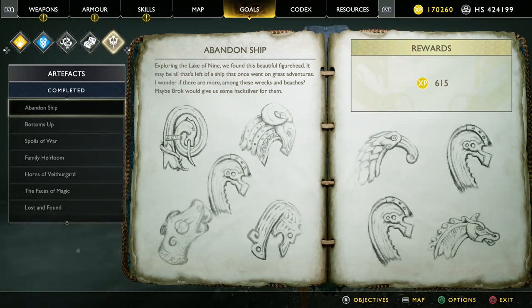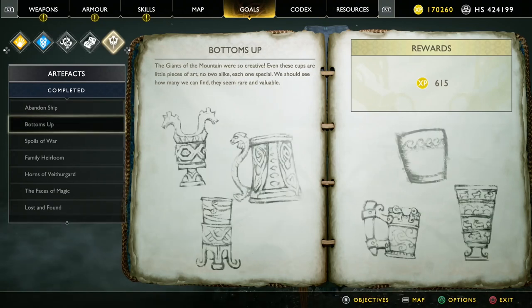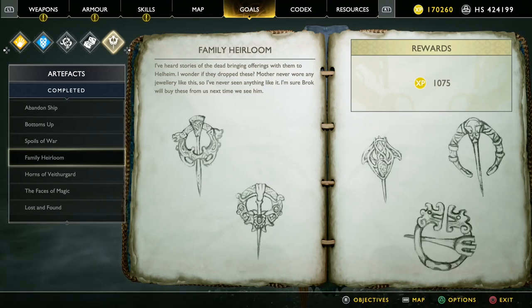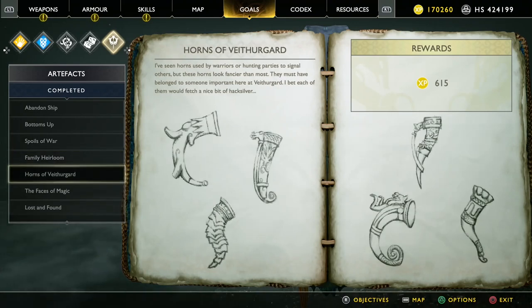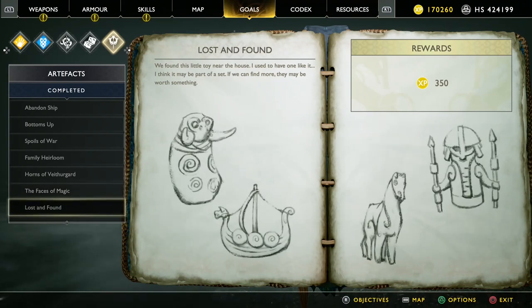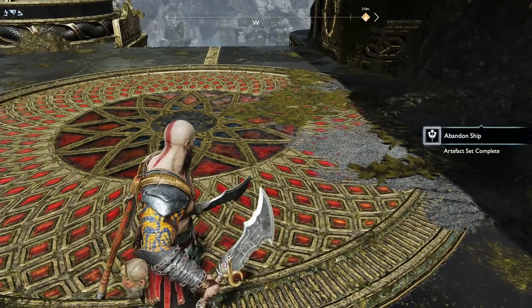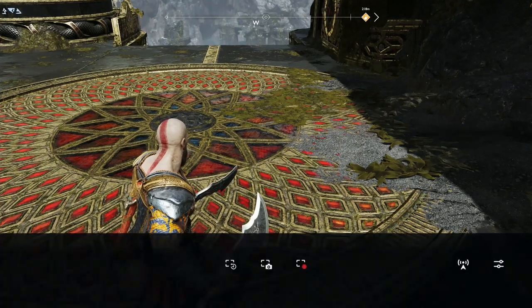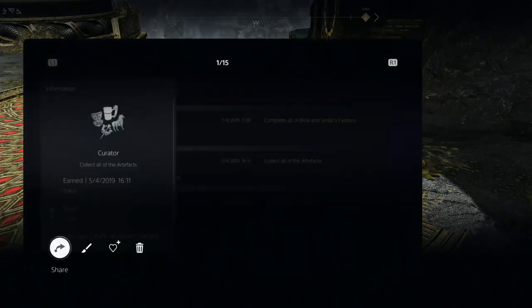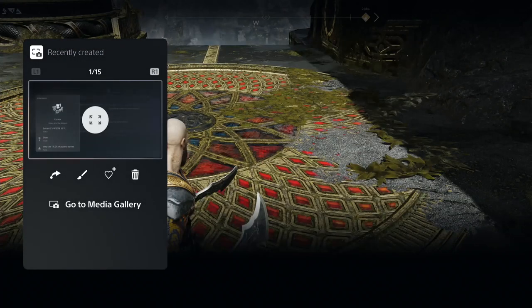You should have all these artifact sets: nine of Bottoms Up, six of Spoils of War, five of Family Heirloom, six of Horns, nine of Faces of Magic, and four of Lost and Found. If you've been following along, you should get the 'Creator' trophy — collect all of the artifacts. Come and light this brazier afterwards — that should be Light of the World torch number six of eight.